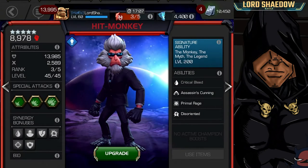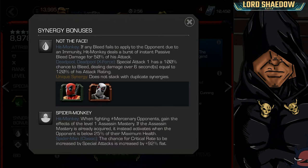Now let's go to the synergies. When I look at synergies, I also look at who they have a synergy with and ask: is this someone I'm likely to bring on the team? The first one, 'Not in the Face' — if any bleed fails to apply due to an immunity, Hit Monkey deals a burst of instant passive bleed damage for 50% of his attack, so he can deal with bleed immune champions. Not bad, but you need a Red Deadpool. I don't have one, and if I did he'd only be a four-star. Then there's X-Force — I have a six-star but he's not someone I would willingly bring on the team.